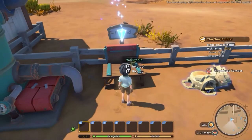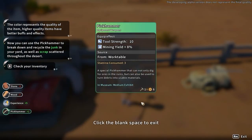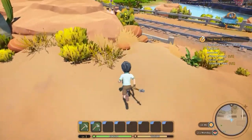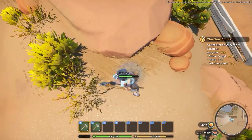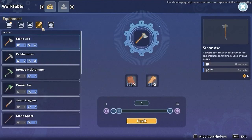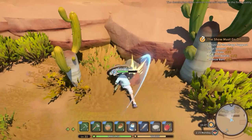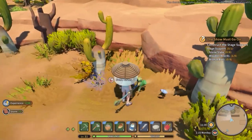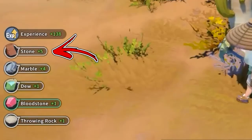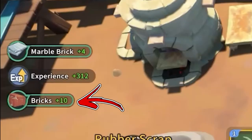There are also other ways to obtain stone. Using the Stone Pick Hammer you crafted previously, you can mine gravel to get a good amount of stone. The Bronze Pick Hammer you crafted for the monuments can also be used on hard rocks, which yield even more stone per stamina used. Now that you have all the stone you need, you will be able to produce a large amount of bricks.